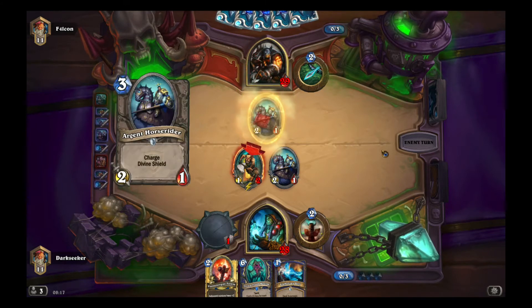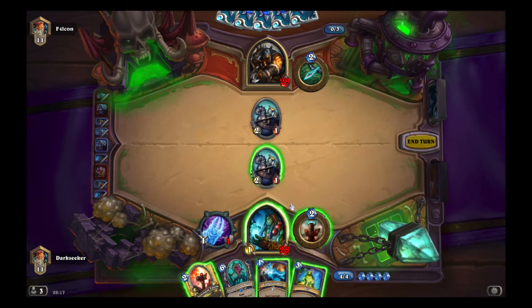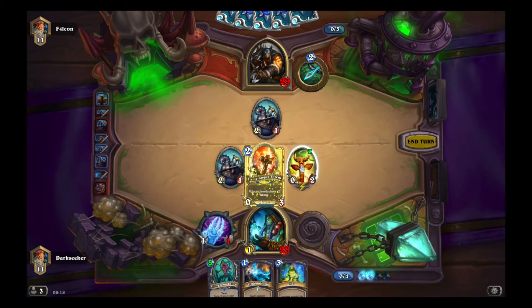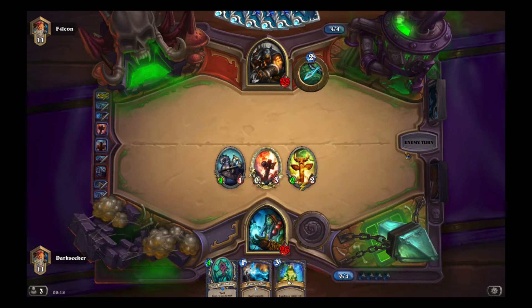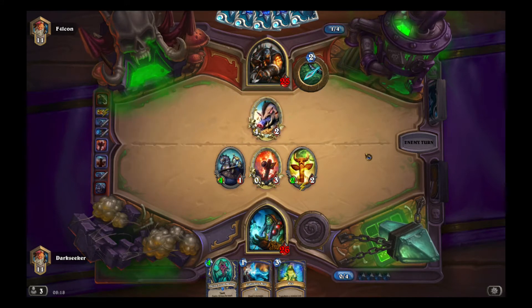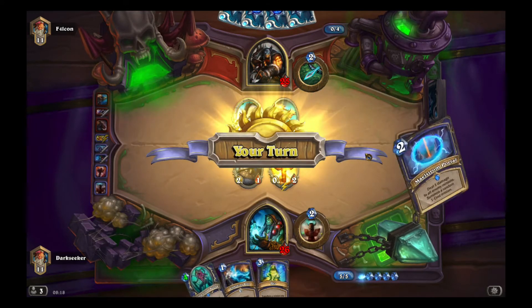He has his own Horserider. Prioritising the trade with the Trog — that's fine. Nice bit of board control. Why did I play the Flametongue Totem? Because I want to do a bit of damage to his face and set up some trades for the following turn. Huffer's a problem — I've lost out on some value there. He got the free kill on my Flametongue, his Huffer survives. That's really unfortunate.